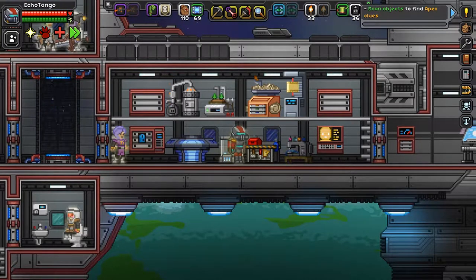All right, everyone. My name is Echo Tango and welcome back to Starbound. Previously, we went into the Great Sovereign Temple and retrieved the Avian Artifact. Now today, I plan to do all things Penguin.